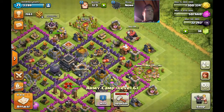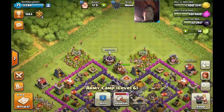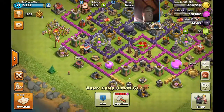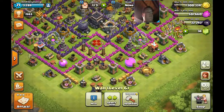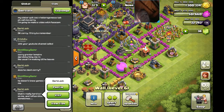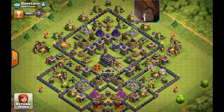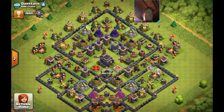We might start by doing a small raid so I can upgrade my walls, because as you can see they're level 6. My clan mate Darklash — this is what a Town Hall 9 is supposed to look like. Yeah, I've got a lot of work to do.